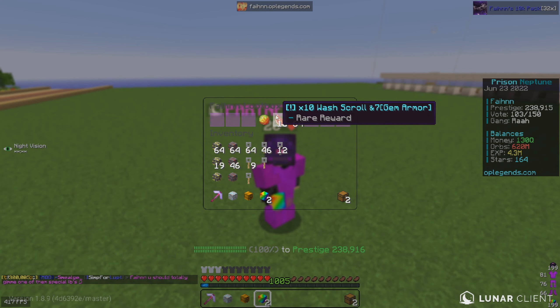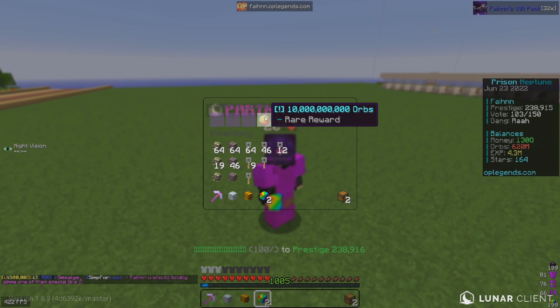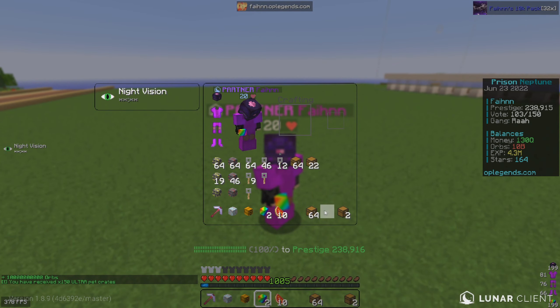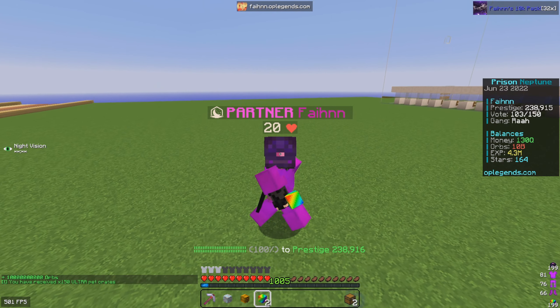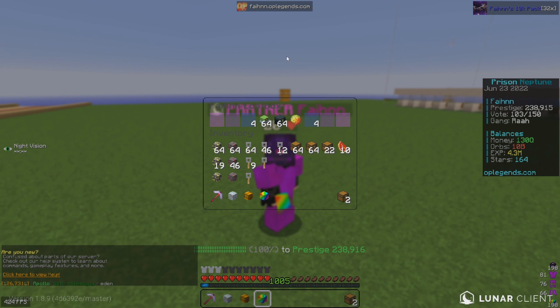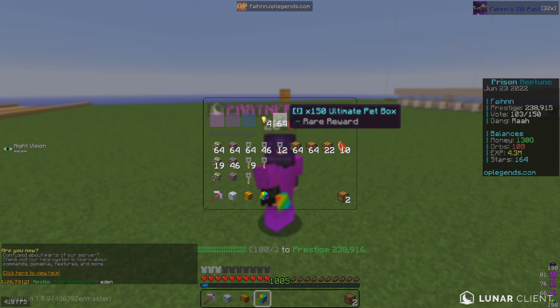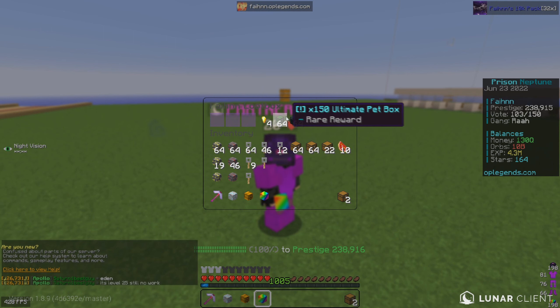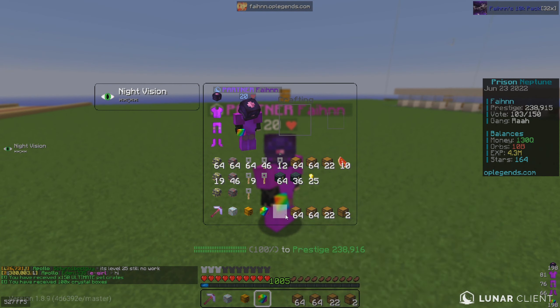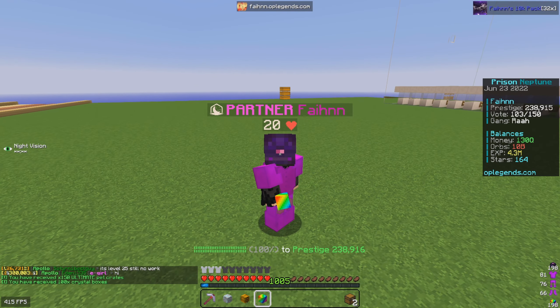It does look like we are gonna get a bunch of orbs — 10 billion, I'll go ahead and take it. 10 washtrap scrolls and also 150 ultra pick boxes, I'll go ahead and take that. Let's go ahead and open up another one, see what we can get. Hopefully we can get some more orbs — I really do wanna max out my pickaxe in today's episode, or at least get very close so that in the next episode we 100% max it out. We got some money boosts, some pet boxes, and some gem boxes — honestly that was pretty trash.